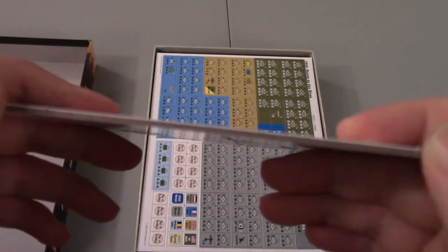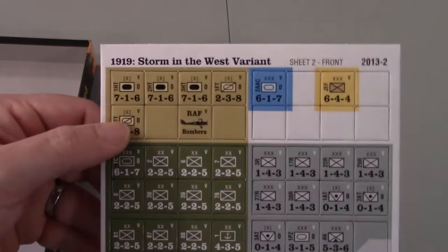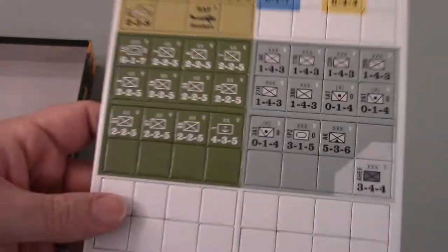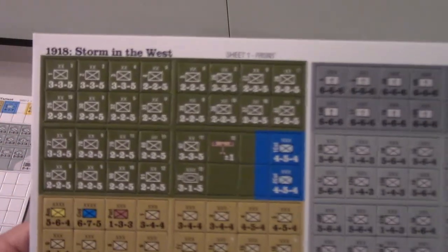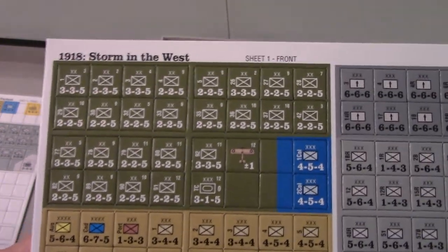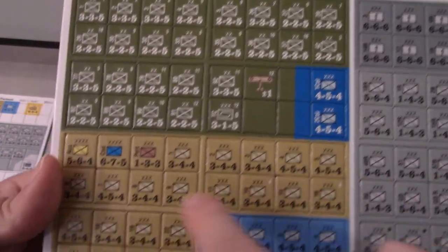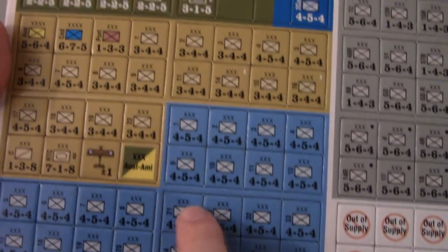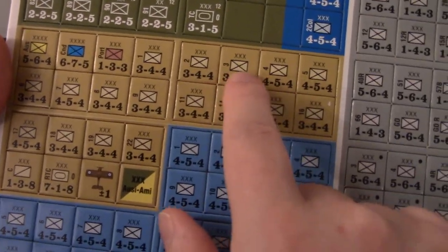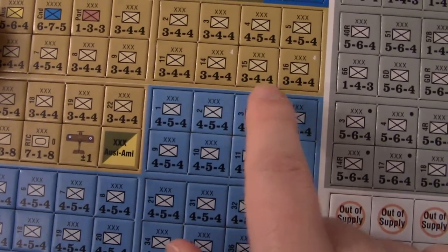I'll harvest those blank counters for sure. The counters appear to be the good quality brown core, even for this production, and I'm really happy about that. I might not even have to clip these, just because it'll be harsh on my clipper with these thick counters. And here's really the counters you're going to use the most — the main game Storm in the West counters. You have Americans, British and their allies, the French, an Italian unit. It's predominantly infantry, and infantry of a particular type like corps are going to be similar combat strength across the board with a few variations.